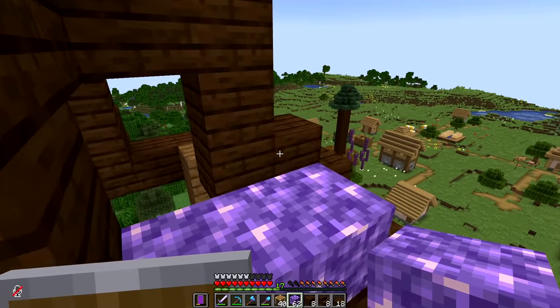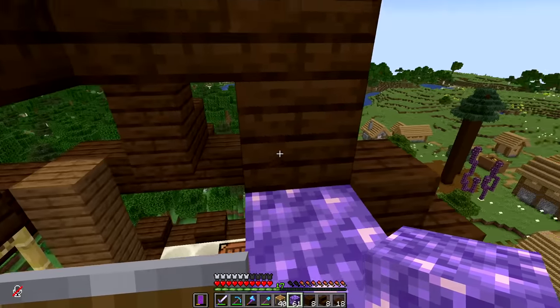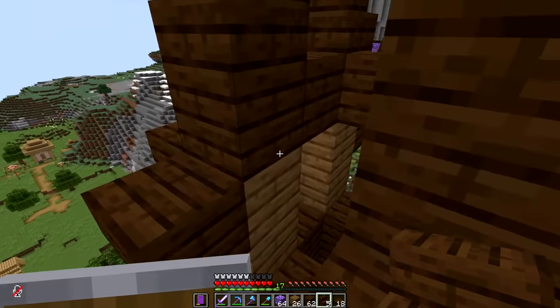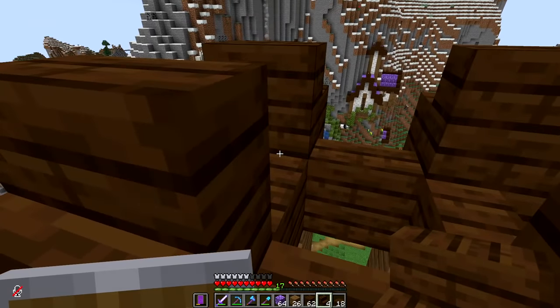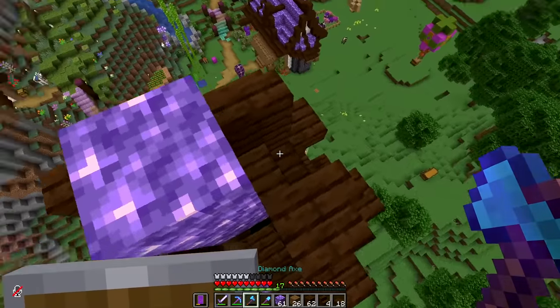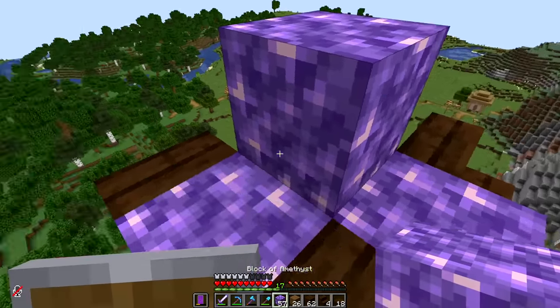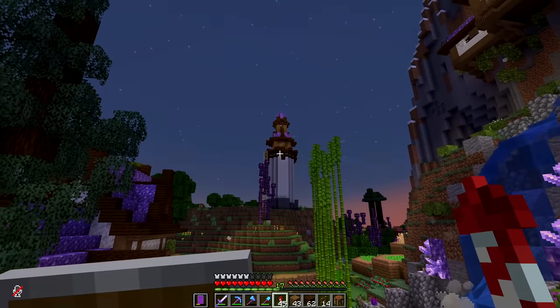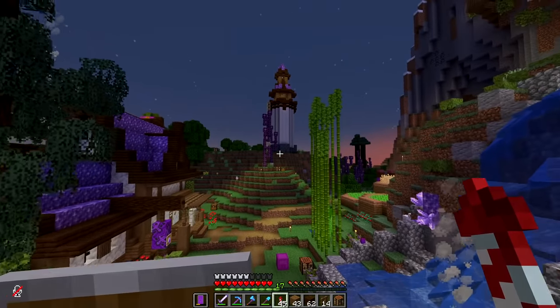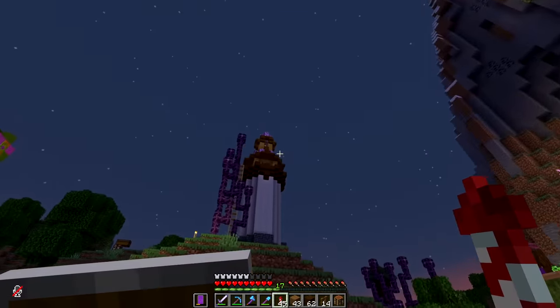Then we just pop in some amethyst like so and hopefully this looks pretty good. This top bit is where it gets a little bit complicated but I think I'm making it work. Some of those aren't correct but the rest of it seems fine. I feel like we can call this a massive success — I need to work on the foundation and the entrance a little bit more but honestly that's great.